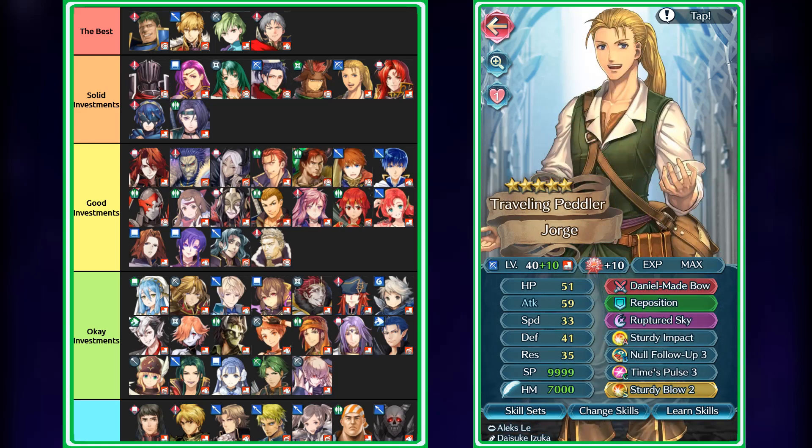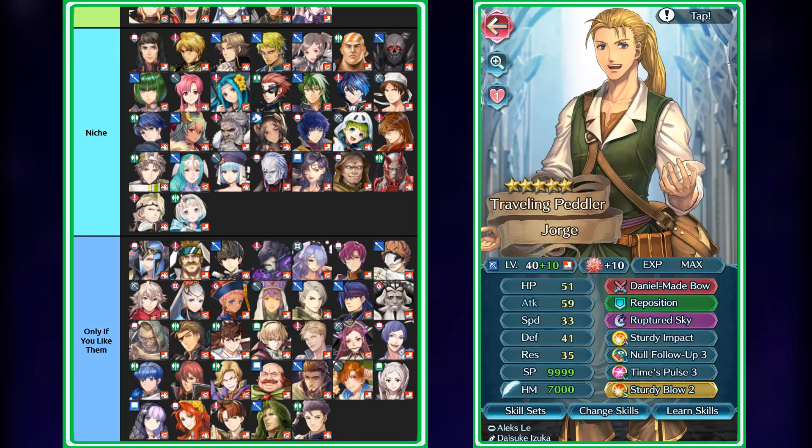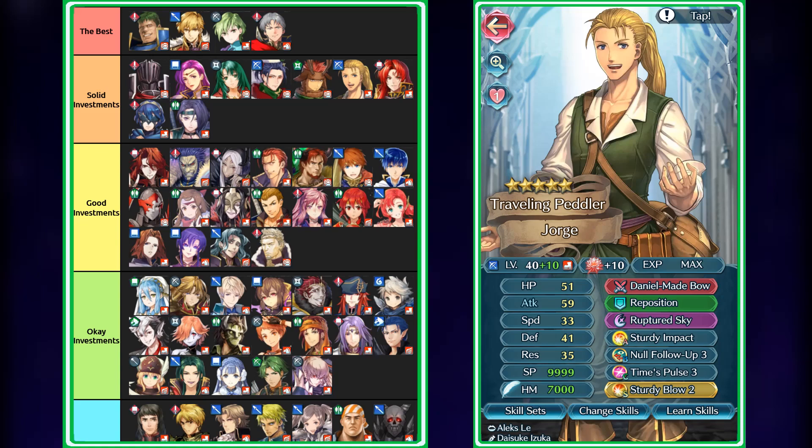Next we have Gordin, who's actually not that bad of a check on Aether Raids defense, similar to Young Innes. The only difference is that he doesn't have null damage reduction, but because he has Slaying and really decent bulk, he can actually run a Ruptured Sky set with Sturdy Impact and Sturdy Blow and Null Follow-Up, so he can survive retaliations if he doesn't kill. Because he provides support with Danibal's Bow as well, he can support his allies in a Catria Ball if you want. The only thing I would worry about is his speed stat, but if you're running him on a Catria Ball, he'll double regardless. The idea is that he will survive a lot of attacks from foes targeting his defense because Sturdy Impact with Sturdy Blow is just going to bolster his defense like crazy. Because he has Slaying, he can also run Times Pulse and trigger Ruptured Sky really easily. He's just a really solid unit in general, and if you really wanted to use him in Arena, you could do that too with Blue Duel Infantry.